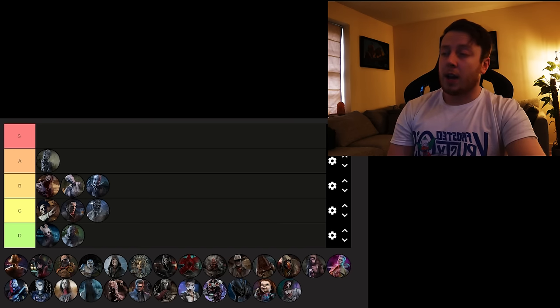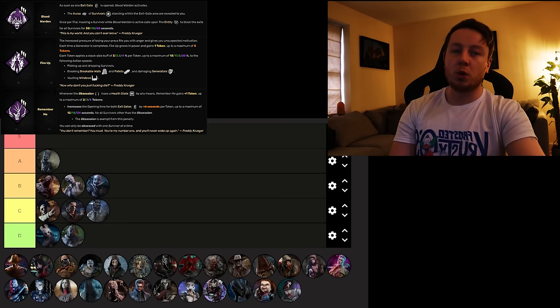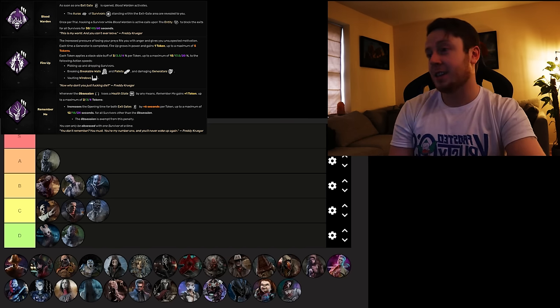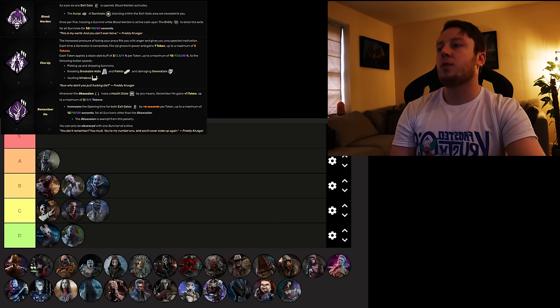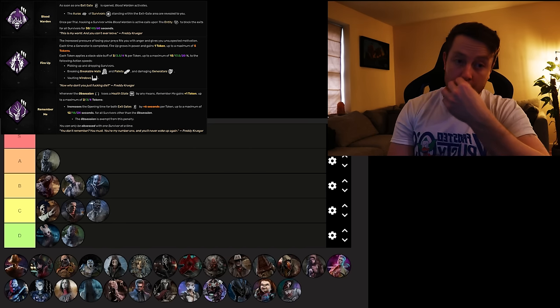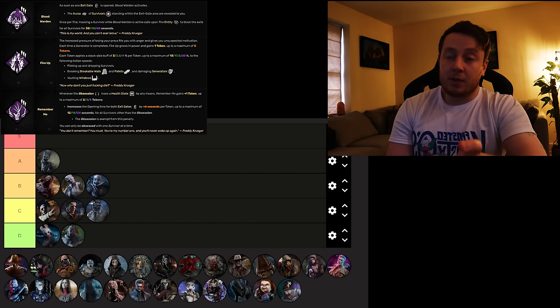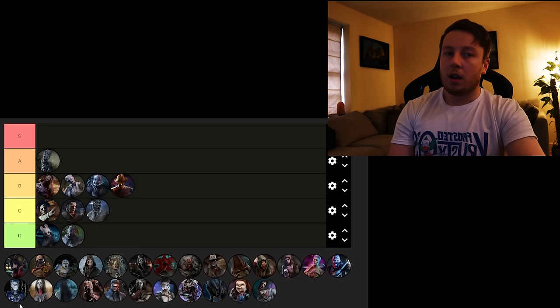Next we've got Freddy, who has Blood Warden — an absolutely stupendous perk. Once the exit gates are open, if you hook a survivor, it blocks the exit gates for 60 seconds, which can turn a 1k or 0k into a 4k. High-risk, high-reward. Fire Up is fun for vaulting builds and breaking gen builds — just a fun perk. Remember Me makes the exit gate an extra 24 seconds, and it incentivises not tunnelling since you're going for obsessions. These three perks are nice and rounded — going into low B, just above Trapper for teachables.